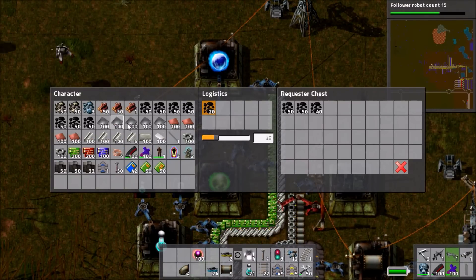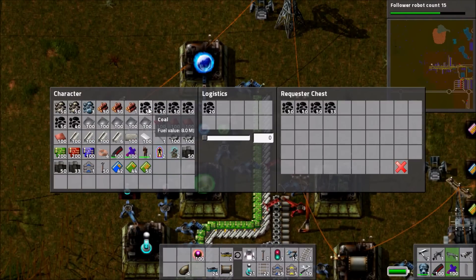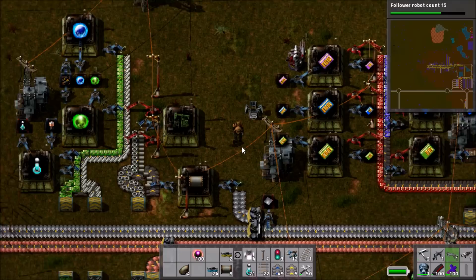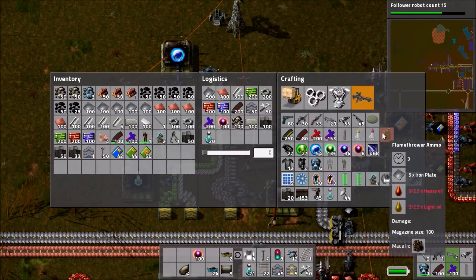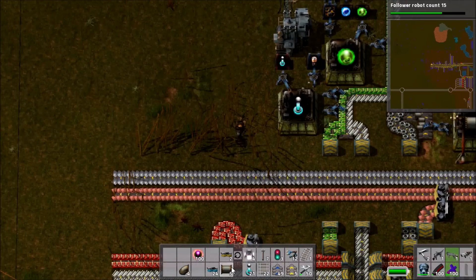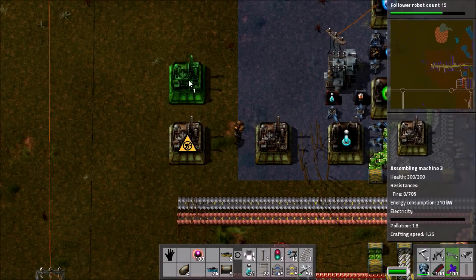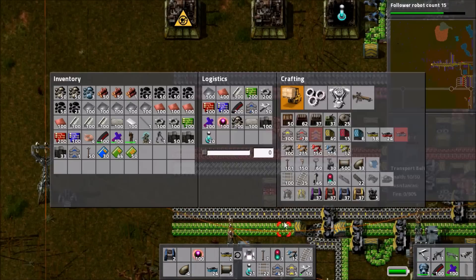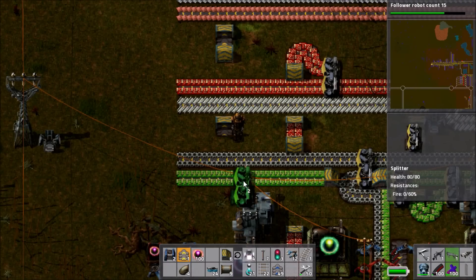I'm setting up new military production systems. I'm going to start on weapons: poison and slowdown capsules, which people say are pretty good for dealing with biter bases and destroying spawners. I get those set up with logistic bot delivery for coal. After that, we're going to have grenades and rockets - I've already built a rocket launcher for myself and now need ammo for it. I'm not sure what's better between the shotgun and rocket launcher, but the rocket launcher's explosive splash could be very effective against the high biter concentrations around the lake.